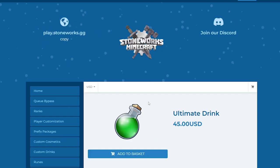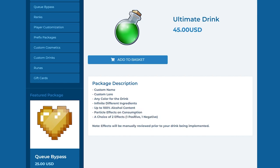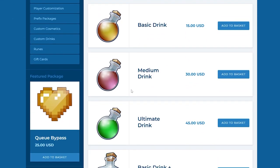The last type is the Ultimate recipe. This gives you access to custom name, custom lore, any color for the drink, infinite different ingredients, up to 100% alcohol content, particle effects on consumption, and a choice of two effects — one positive, one negative. This brew is only good if you care about particle effects and as many ingredients as you want.